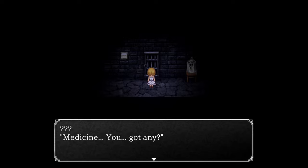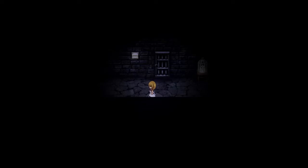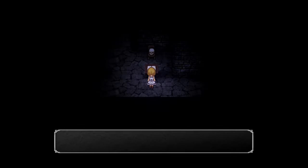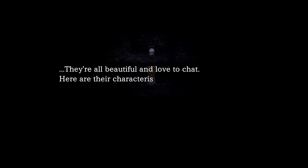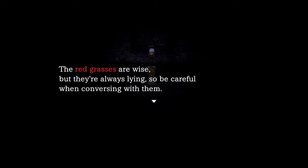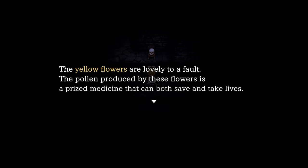Wheeze, hack, cough. Medicine, you got any? They spit at you — bastard. Need to find some medicine. The book titled 'The Talkative Plants': the white flowers are the most beautiful; their petals glow in the rain. The red grasses are wise but always lying. The yellow flowers — the pollen produced is a prized medicine that can both save and take lives. So we have to get rid of the white flower so the yellows can go outside to create pollen for the medicine.